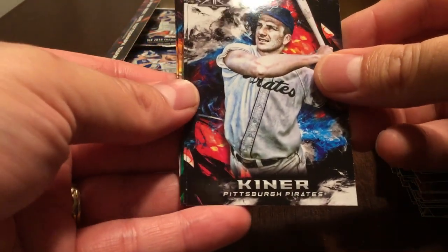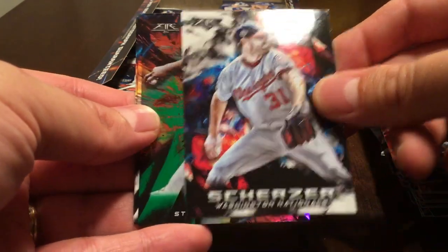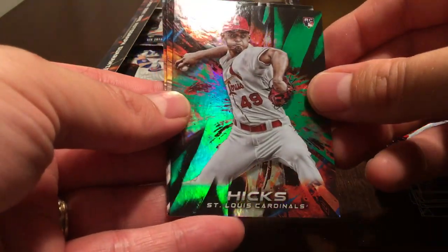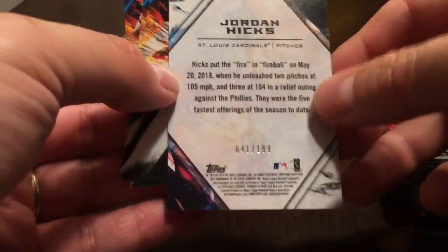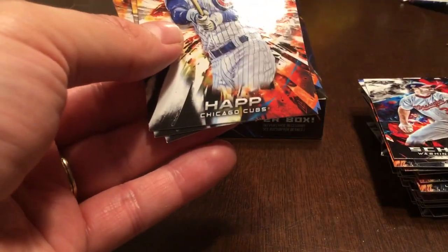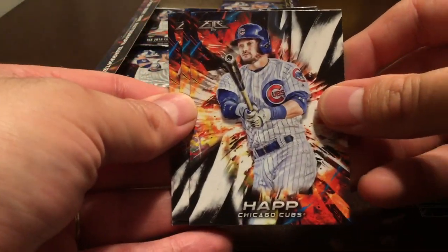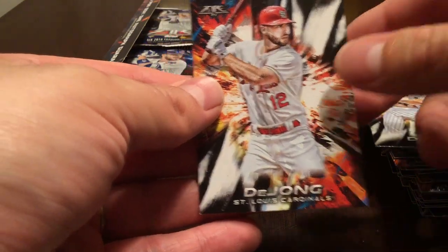Kiner, Scherzer. This is Jordan Hicks — I believe this is a green parallel, and it is, numbered to 199. Not Aaron Hicks — Jordan Hicks. That's a pretty nice one. Ian Happ, Yu Darvish, and Paul Dejong.